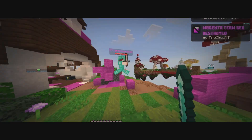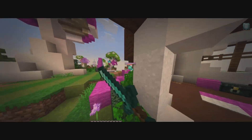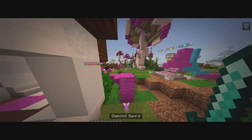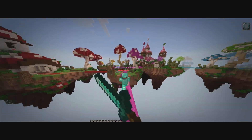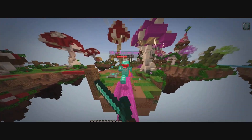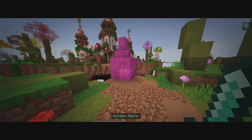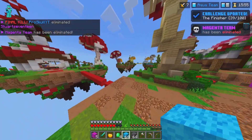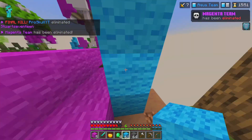They push me so high into the air with a fireball — I thought this fight was done. I rush them, keep on hitting them, somehow hitting them from far away. They keep on building up and then just fall down — that's magenta eliminated. My next target is gray, the last ones left.